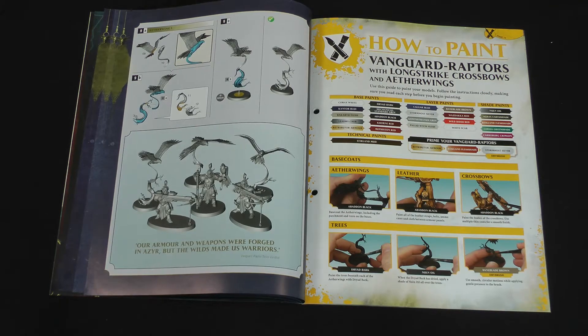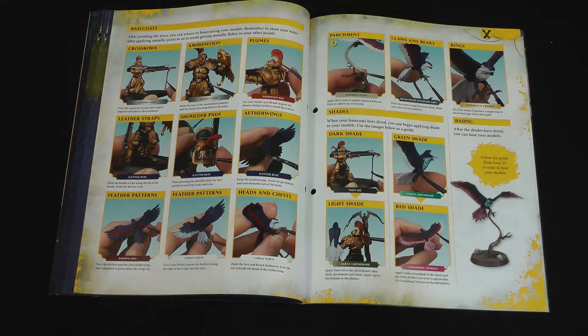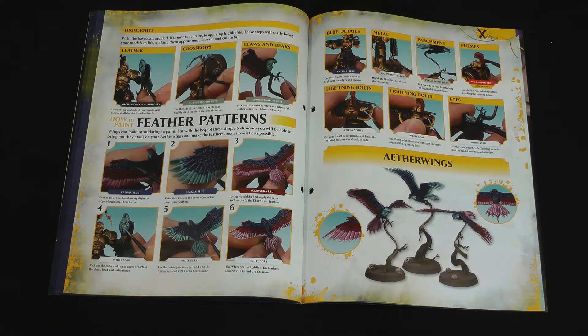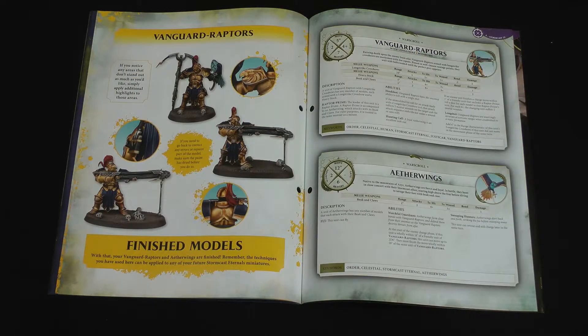There are the built models and then painting them. The Vanguard Raptors are just normal Stormcast at this point — we've seen all these techniques before. It suggests painting the Aether Wings with different colour feather patterns, which you can vary between the models just for interest. They're beasts of the Realm of Heavens, so you can paint them in whatever colours you want really. There's a bit more about feathers and how to paint them, and an example of painting. That's it for our issue contents — I'll hand you over to Mike where we'll have a look at their war scrolls.